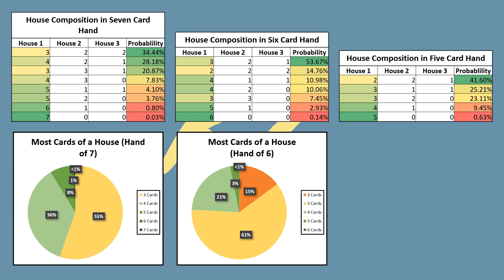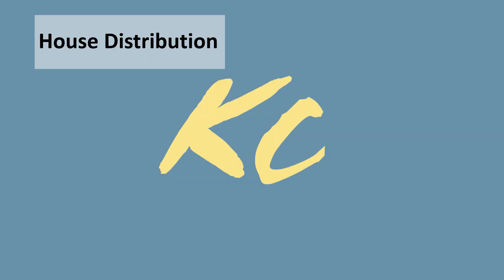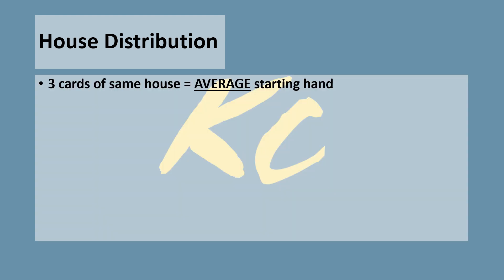In a hand of 5, the chances of drawing only 2 from a house almost triples, up to 42%. While that isn't ideal, you're still more likely to draw at least 3 cards of one house — more than half of the 5 cards. After looking at the data, we can draw conclusions: 3 cards of the same house is an average starting hand no matter how many cards you have. In 7, 6, and 5 card hands, you will always be most likely to draw 3 cards of the same house. Drawing 4 or more is above average, and drawing 2 from each house on a hand of 6 is not good, even though it is unlikely.